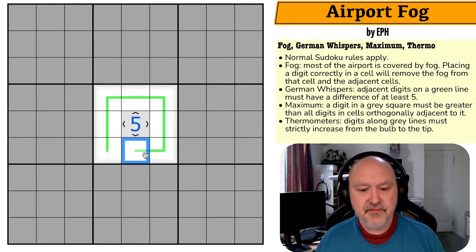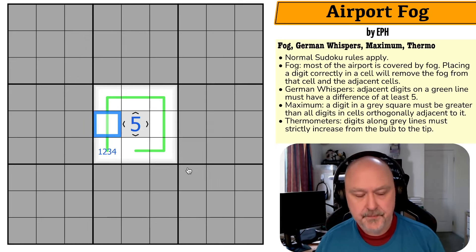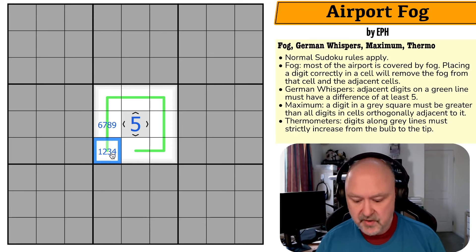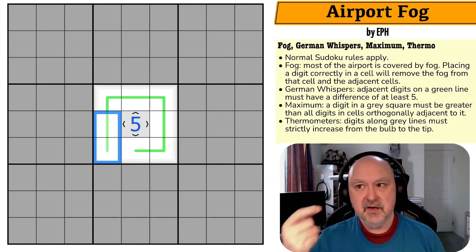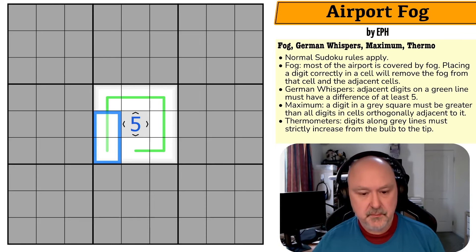Along a German whisper line, we can't put a five, so every digit on the line is either below five (1, 2, 3, or 4) or above five (6, 7, 8, 9). If a digit is below five, the next digit connected to it can't also be below five — none of those digits are five apart from each other — so it must be above five. And vice versa. So digits on a whisper line strictly alternate between the low group (1–4) and the high group (6–9). And this maximum cell tells us these adjacent digits must all be below five: they are 1, 2, 3, or 4, while those alternating cells are 6, 7, 8, or 9.